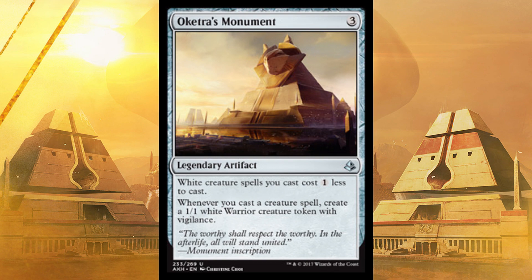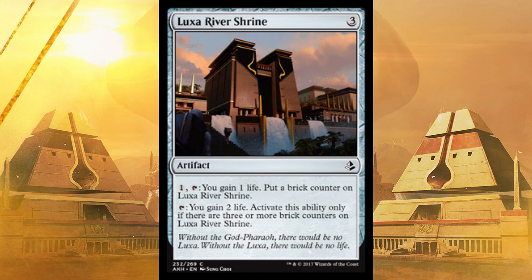Next up, Luxa River Shrine — three cost, universal. You pay one and gain one life, then put a brick counter on Luxa River Shrine. Do that once a turn — it's like having Lifelink. And here's where it gets nuts: you can just outright tap it and gain two life, but only if there are three or more brick counters on it. So once you get to three, you don't have to pay and you gain double. In limited, get this out on turn three — wow, you are going to be swimming in life. They're going to have to just about kill you twice.